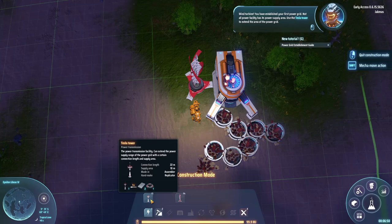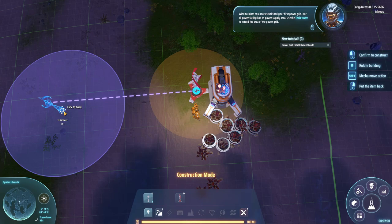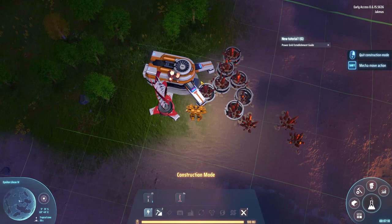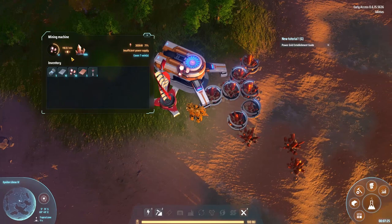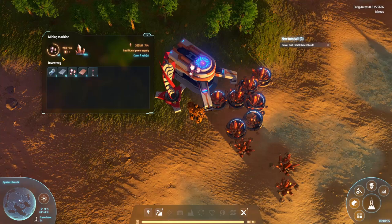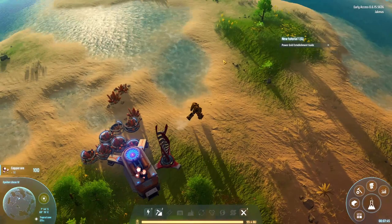Every machine needs power. I'll take a wind turbine and place it right next to the miner. Basically the machine has to be within the blue circle to receive power. The wind turbine generates power, and the tesla tower extends the range of power facilities — but they do need to be in range, you can see the dotted line when it's connected. I like to just do one wind turbine next to the miner and keep it simple. The miner now has inventory space of 50, so we'll need to check back regularly to clear it out — but we'll be automating this very soon with conveyor belts.